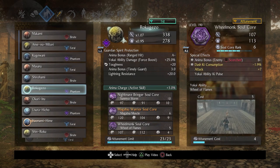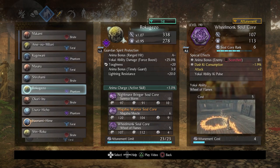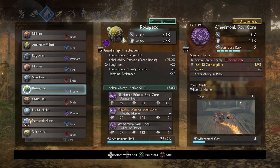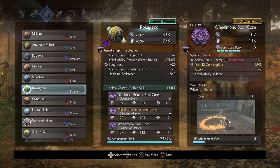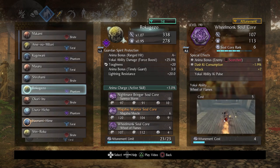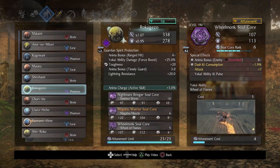Last but not least is Wheel Monk. I was tasked with getting gap closers and utility-based soul cores, and Wheel Monk does just that. Wheel Monk runs targets over, can move around, and inflicts fire. If you need a good gap closer that fulfills a lot of different things, Wheel Monk is for you. It's definitely a lot of fun, and that's why I brought it back.